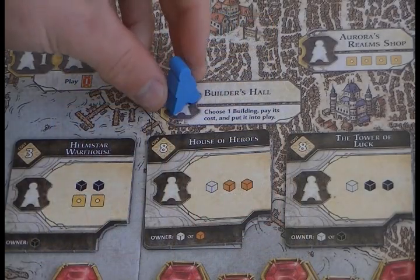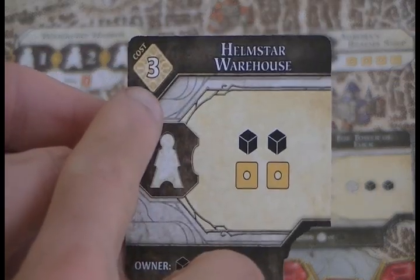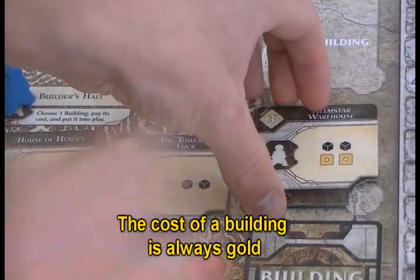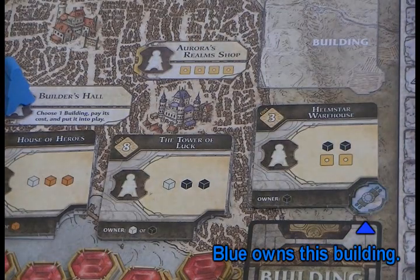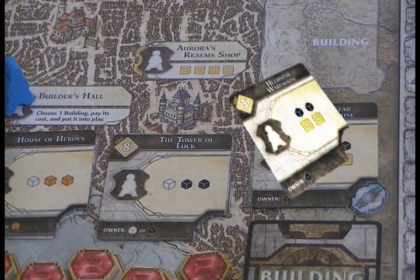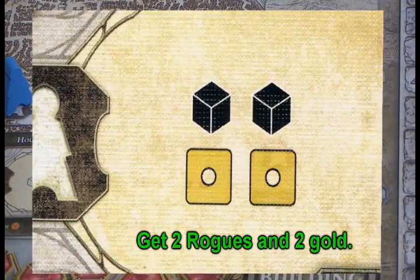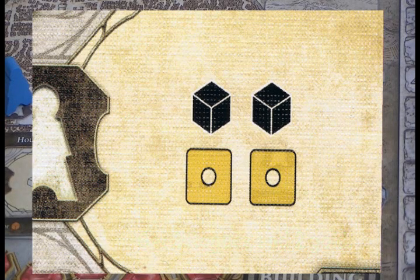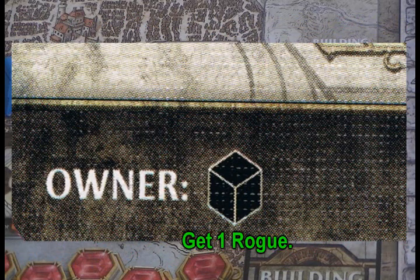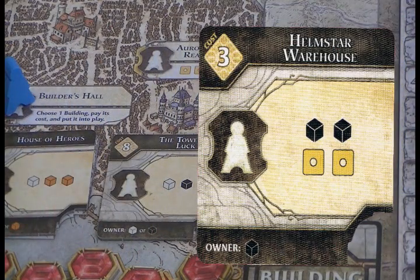The Builders Hall is next. This space allows you to pay a cost to build one of the three buildings displayed here. You pay the cost and place the building on the board's edge, marking it with one of your ownership tokens. This is now another building put into play. Other players and yourself can use these buildings just like any others, but when an agent is placed on one of these buildings, not only does the meeple's owner take the action described, but the owner of the actual building will also get a reward listed here.